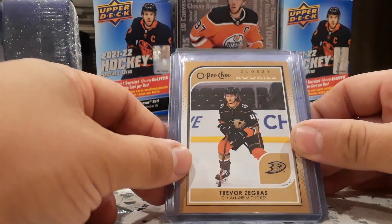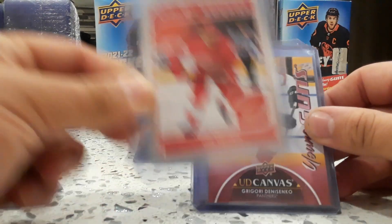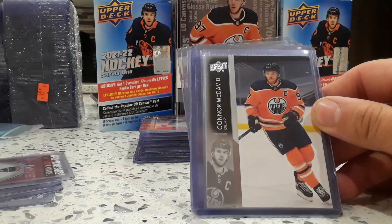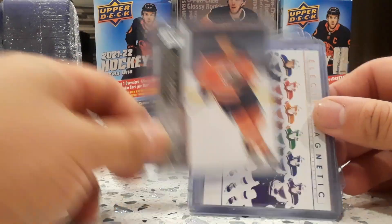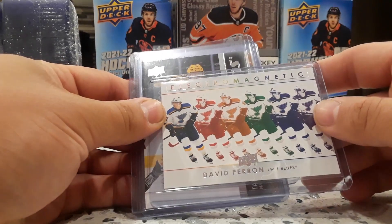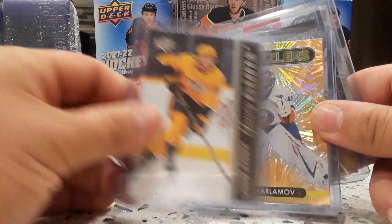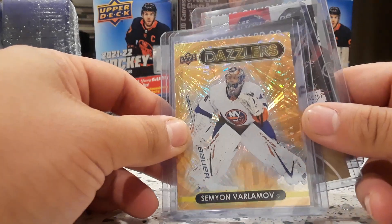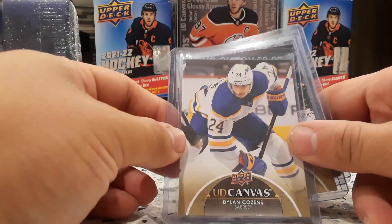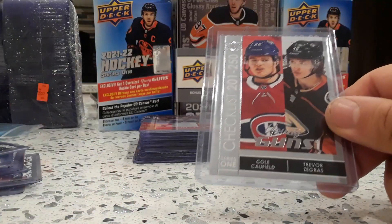Travis Segris rookie gloss rookie bronze, Joe Vellano rookie, UD canvas of Gregor young gun — that's a nice shot. We hit the corner McDavid base, we hit the Electro Magnet of David Perron, Tanner Jenner, Janet Von Marmoff Dazzler, UD canvas of Dylan Coulson, Gabe canvas, and we hit the checklist.